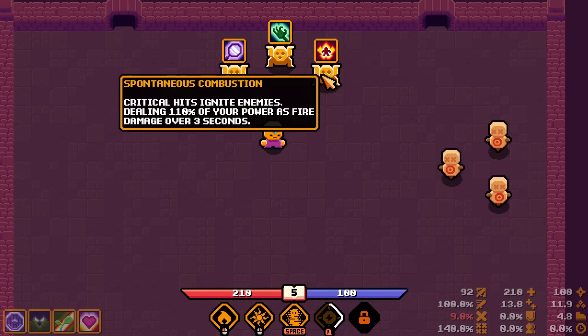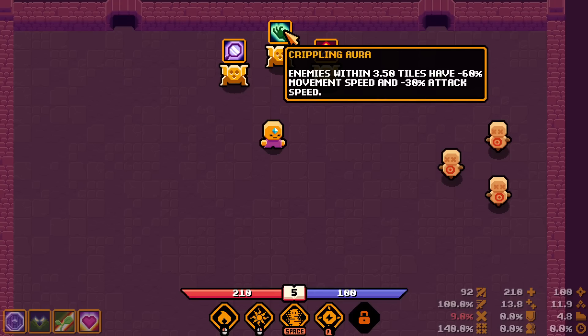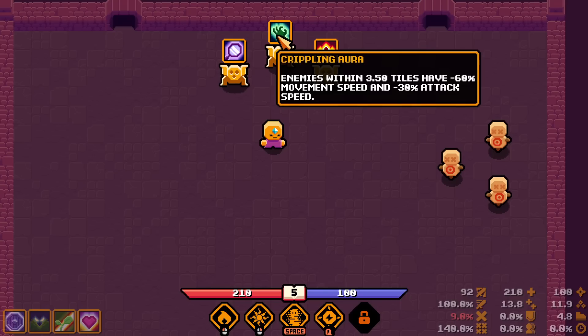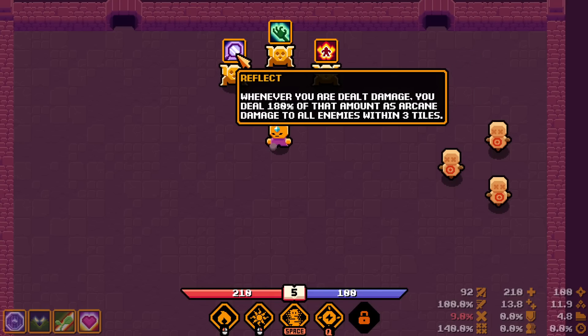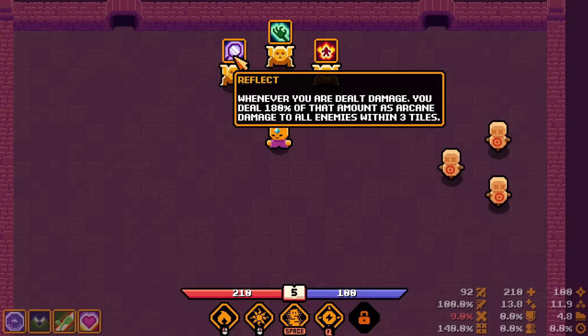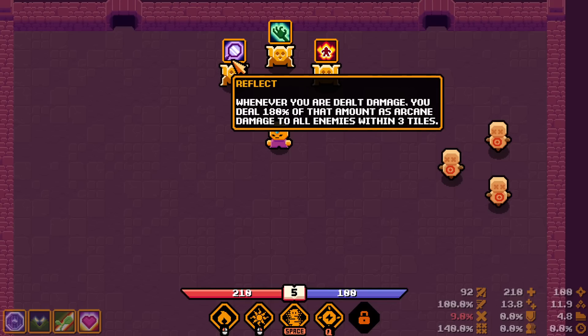Critical hits ignite enemies — taking this for sure since I'm critting everybody. Enemies within 3.5 tiles have less movement speed and attack speed. Whenever you are dealt damage, you deal 100% of that amount as cane damage to all enemies within three tiles — that sounds like a trap. If I lose 200 life this does about 300 damage, but my laser does 100 damage normally. So if I lose 100 life this does 180 damage — completely a trap.